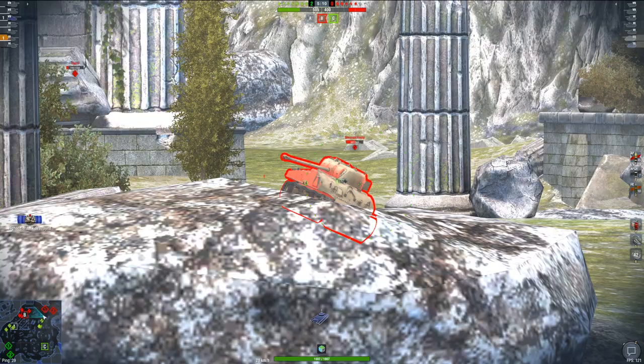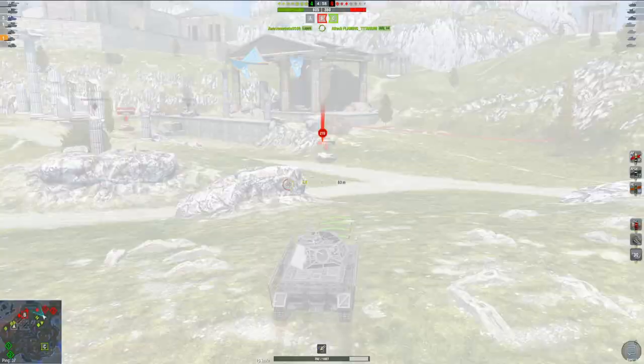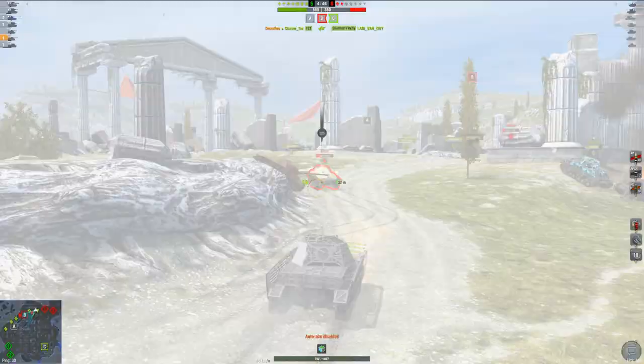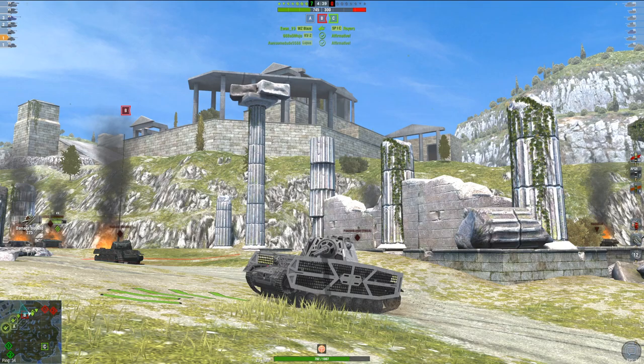We've got the Sherman Firefly in front of us. Let's get a nice tap into his tank — another shell, 200 damage, and in one more second we're going to have that finishing shell ready. We got really trolled there. Let's just shoot at the SP1C — there's one nice tap into his tank. Just look at how easy this game is to do well. We'll finish off the Firefly — a low roll, but still pretty low on his health anyway. We got a nice HE into the SP1C, a little bit of a low roll at 166, but there you go.